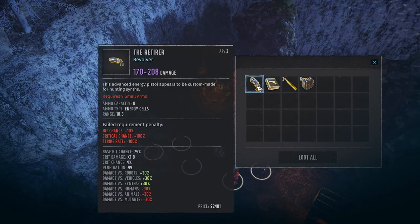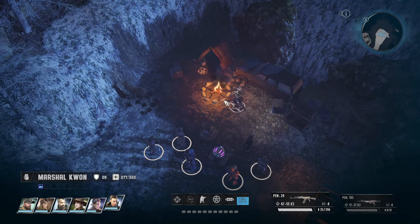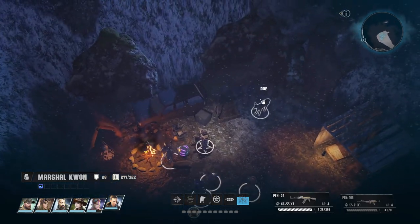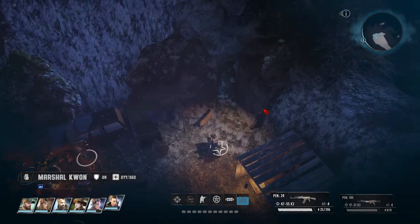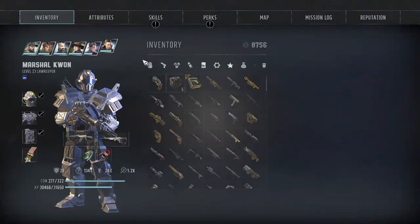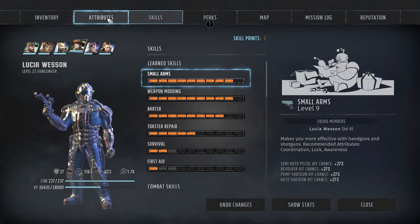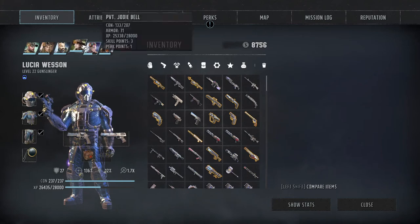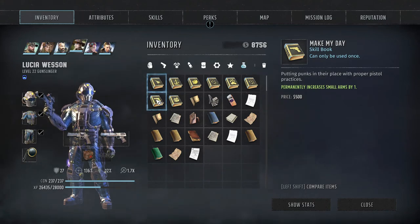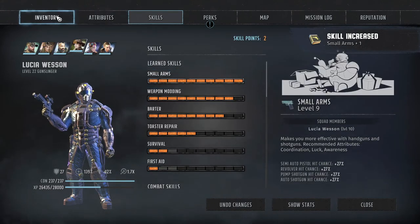That's the retiree revolver - it's an energy cell revolver, but it's nice. Alright, let's loot that and this over here. Doesn't seem like anything else here. Well, let's take a look at Sophia - she's at small arms 9, so why don't we read a skill book for her. Small arms - read that Lucia, so now you have small arms 10.